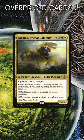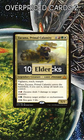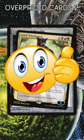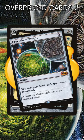Zacama, Primal Calamity. $30? Whoa. I knew this was a popular commander with a fun creature type, but this feels more like a bulk mythic than a monster money card. Crucible of Worlds — landfalling from your graveyard is useful to certain decks, and this card can be great, but $45, even after the reprint, feels bad.